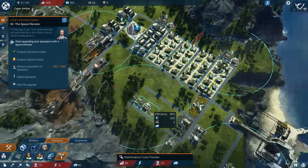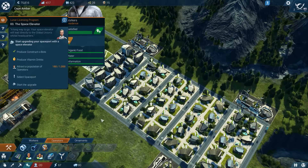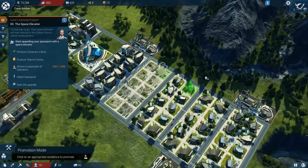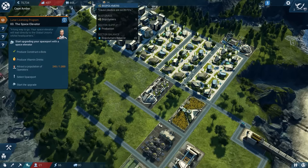So rather than continue to just make more and more large residences and small residences, we need to upgrade the ones we already have and start fulfilling their needs. So I'm going to start by upgrading another block. That's going to significantly boost our workforce. And then we can start trying to produce some more biopolymers by making some more sunflower farms and some more biopolymer factories.